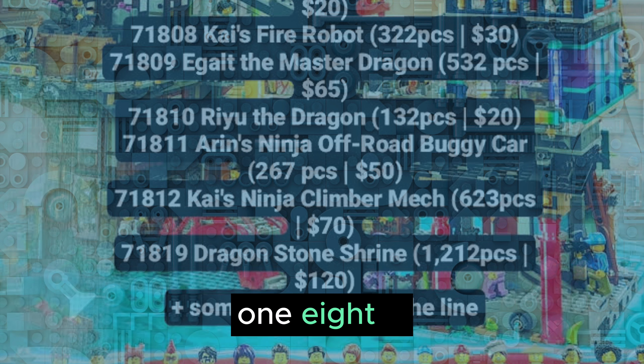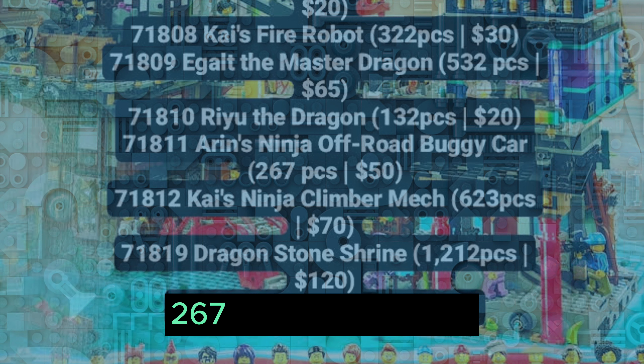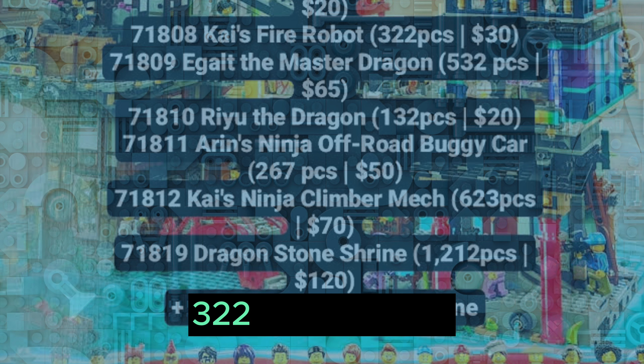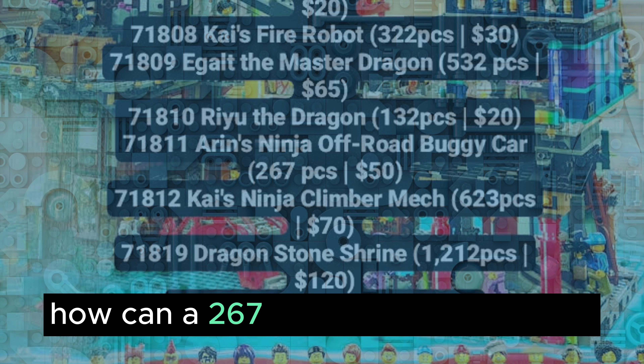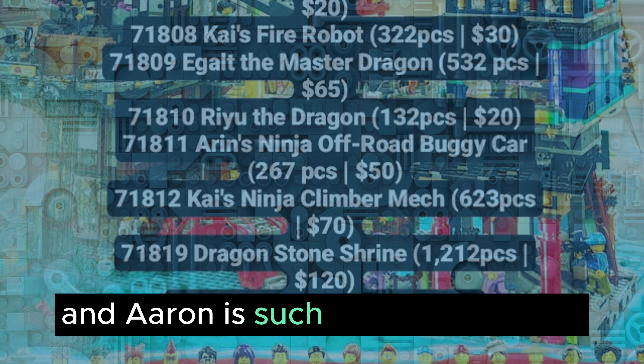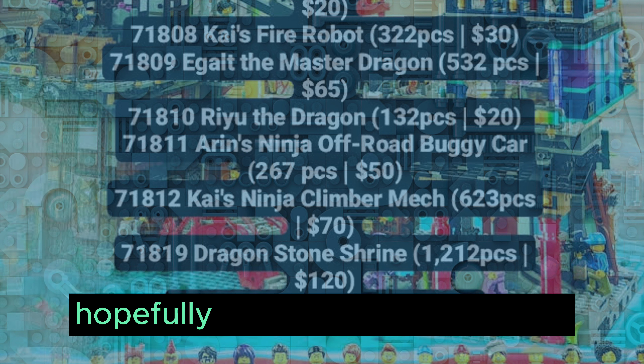Next, we have 71811 Aaron's Ninja Off-Road Buggy Car — 267 pieces, $50? If Kai's Fire Robot is 322 pieces for $30, how can a 267-piece set be $50? That's not fair. Aaron is such a good character and I'm really happy he gets his own car. Hopefully we see that in the show.